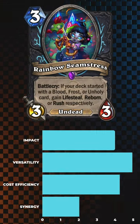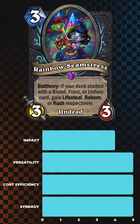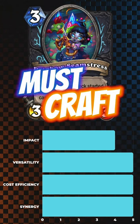And finally, we have Rainbow Seamstress, an epic minion that lives up to its name. With no rune requirement and benefits tied to playing different runes, this card offers unparalleled flexibility and value. Whether you're playing a Rainbow Archetype or any other Death Knight deck, Rainbow Seamstress shines as a reliable craft.